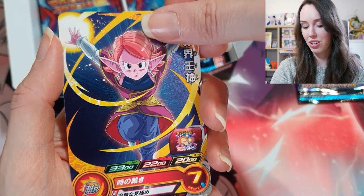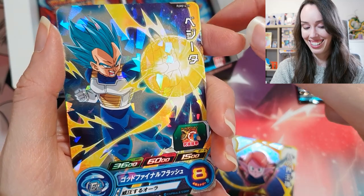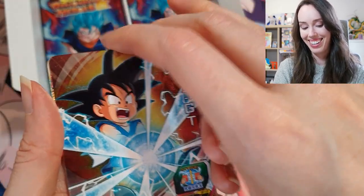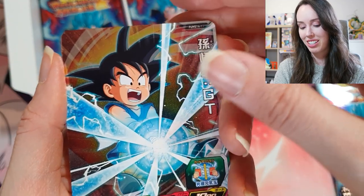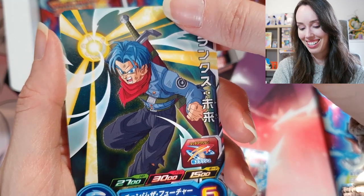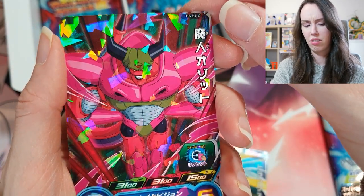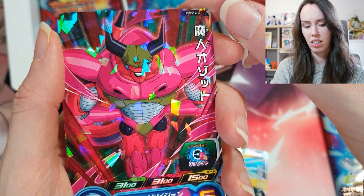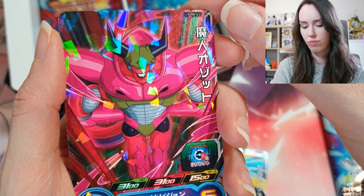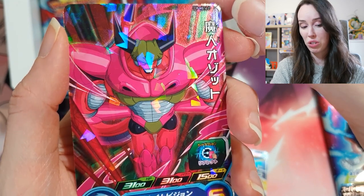Next pack we have the Supreme Kai of Time, this guy, and SS Blue Vegeta. Next pack we have Goku again from GT being all mini and cute, Trunks, and a card I don't remember — still looks like a pretty cool card.